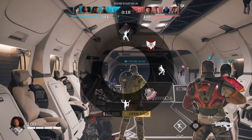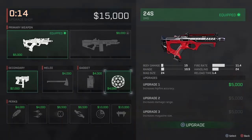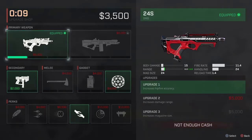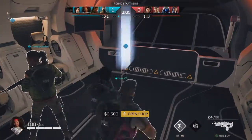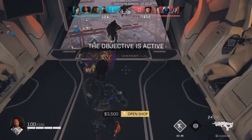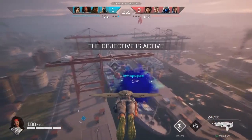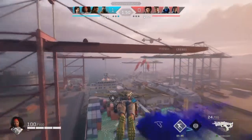So it is best of five — we won the first round, first to three wins. We'll buy the revive teammates faster perk. Upgrade our gun a little bit. And as you guys can see here, there is a target beacon — like a ping system. You can ping locations, or you can also ping enemies as well, to show your other teammates where the enemies are.